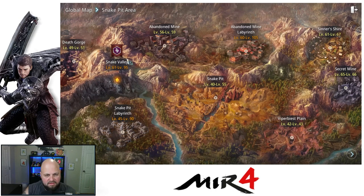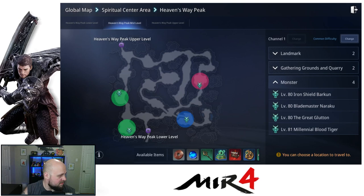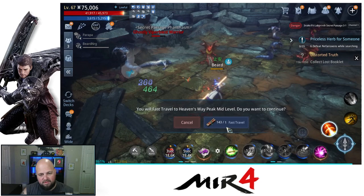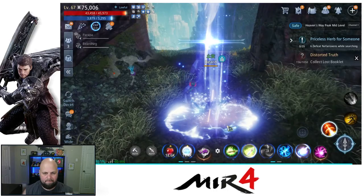So let's go to Spiritual Center, Heaven's Way Peak, and go to the mid-level. Let me double-check my map because I recorded all this stuff down to make sure I knew what I was doing. The NPC is right up here off on the ledge — you've got to jump and fly from here. I'm going to show you exactly where to go and exactly where to solve the thing. This is after me and some other folks searched and searched and found some cool stuff along the way.